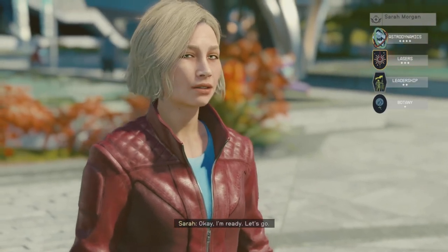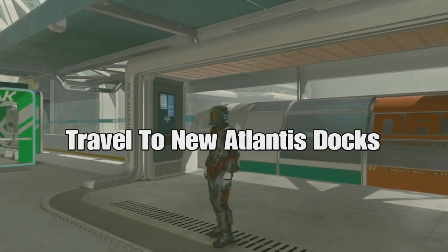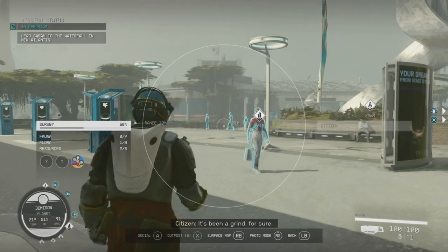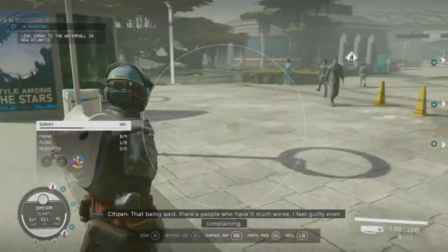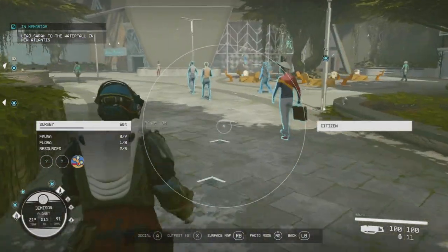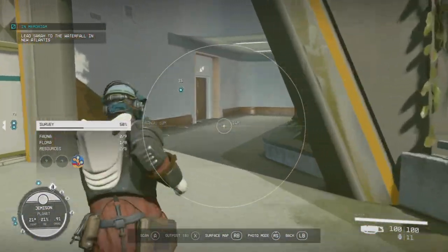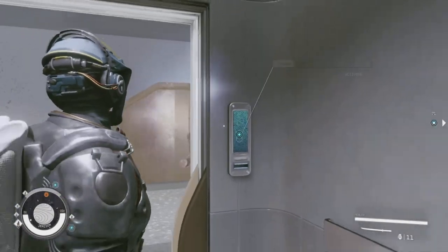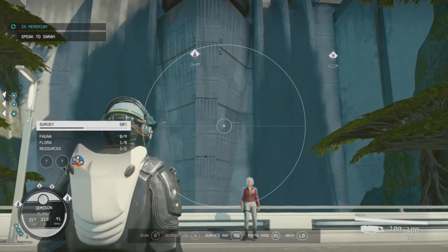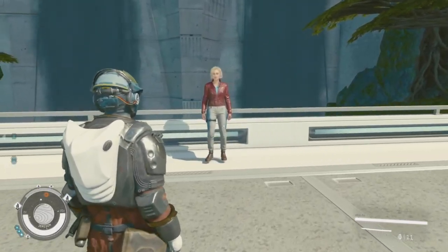Finally you've made it to the park and you did everything you needed to do. We've finally made it to the waterfall. In order to get there, you need to travel to the New Atlantis docks. From there, head in the direction I'm going, which is toward a certain elevator. That elevator will have a waterfall option that you can choose. Sometimes the map doesn't really show you where you need to go, but here it is at the waterfall — and here is Sarah Morgan.